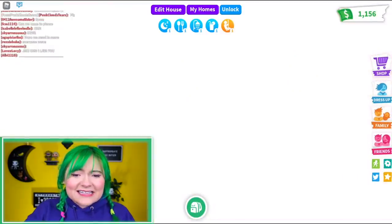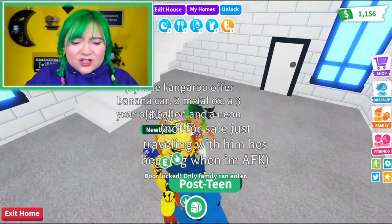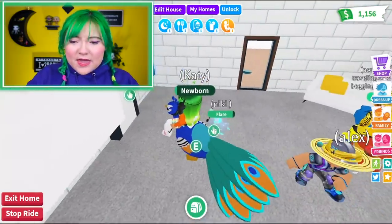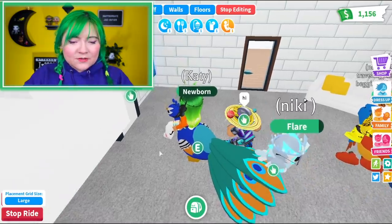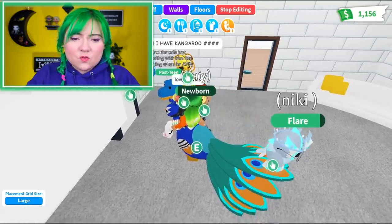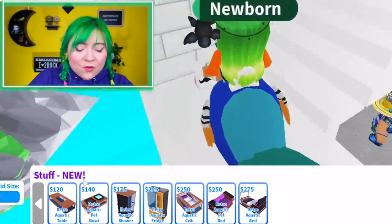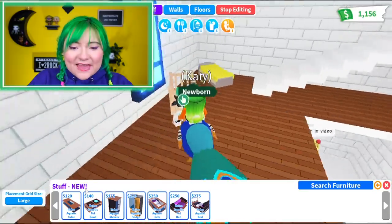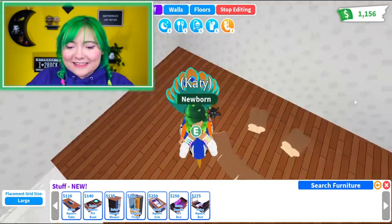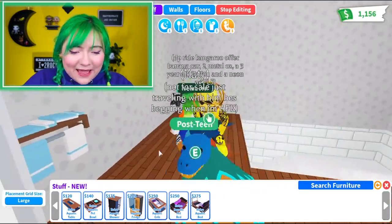Let's ride Katie and check out the furniture. There's no new wallpaper — just the star. For new stuff we have: retro aquatic table, pet bowl, shower, fridge, crib, pet bed, and bed. Let's just buy it all! I love this bread — it's a smiley face. I bet they put the smiley bread on there.